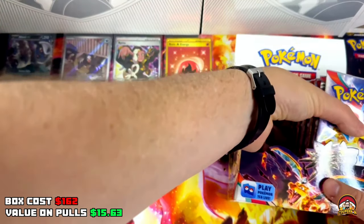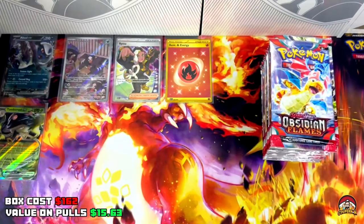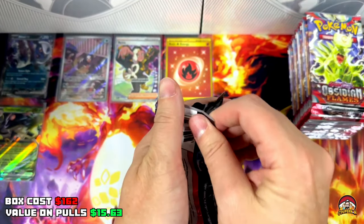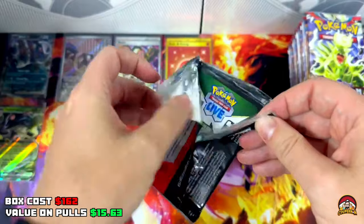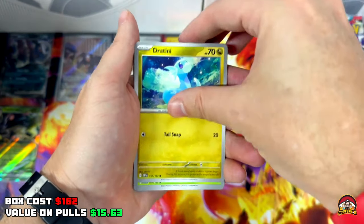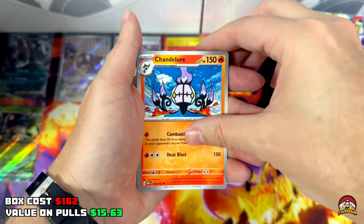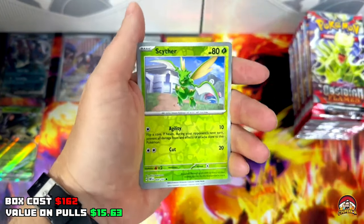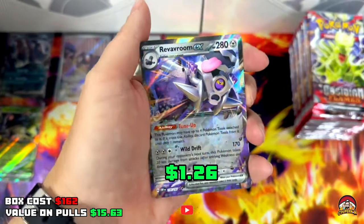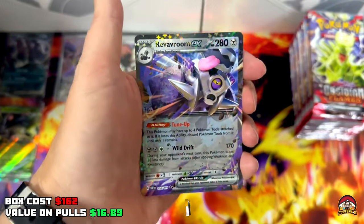That's the halfway mark — we only have five hits, but I believe in the right side theory; we're really going to get some fire hits. I feel it in my jellies! Pack 19 — start of the second half, right side theory, let's go. QR code, Fairy Energy, Dratini, Oddish, Swablu, Oinkalone, Jangmo-o, Encouragement Reverse Holo, Sater Reverse Holo, Chakra Deck — Revivroom EX! I now have all the Revivrooms in the set — insane!